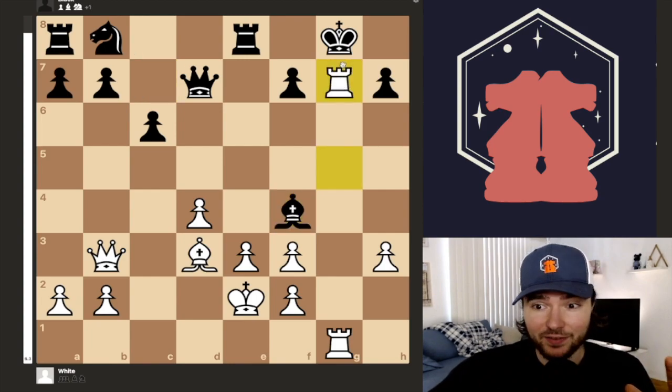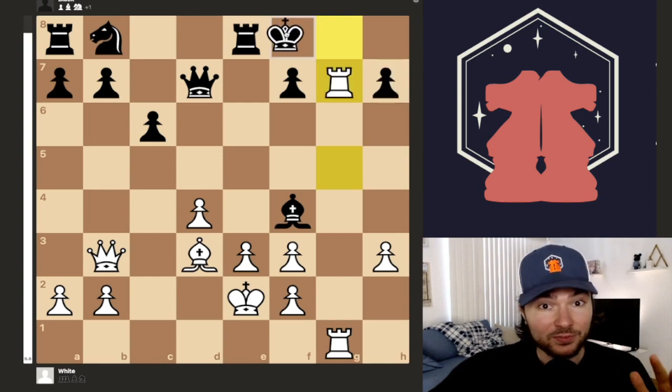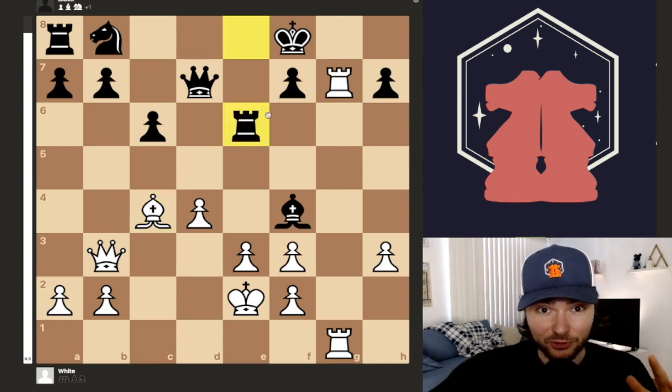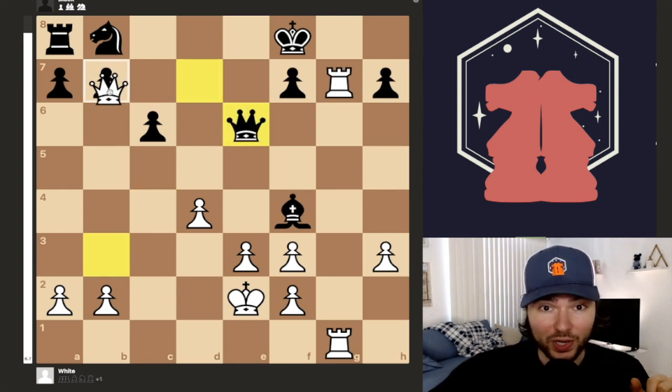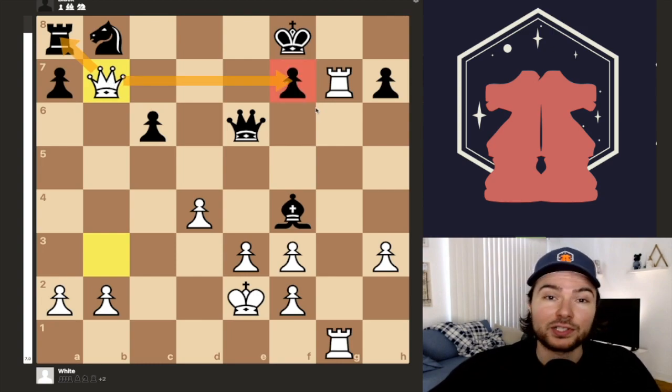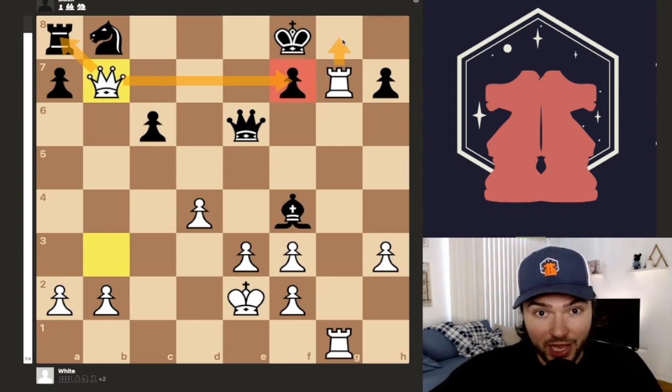Rook takes g7. If the king goes to h8, it's checkmate. If the king goes to f8, you have bishop to c4, adding another attacker to the very tender f7 square. Black has to sacrifice a rook, and after bishop takes, queen takes, queen takes b7, there is no way to stop yourself from losing a ton of material and the game. The rook is under attack, the f7 square is under attack, you're threatening to play rook g8, and there is absolutely no more hope for black.